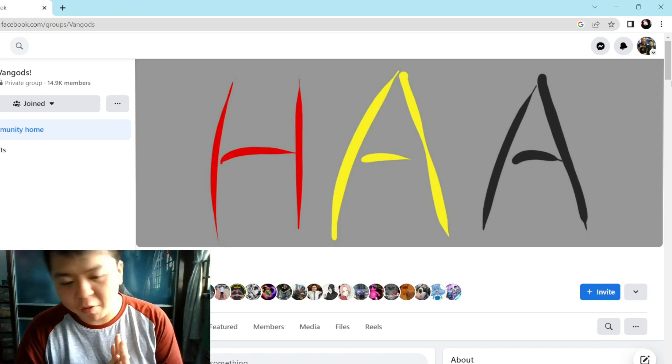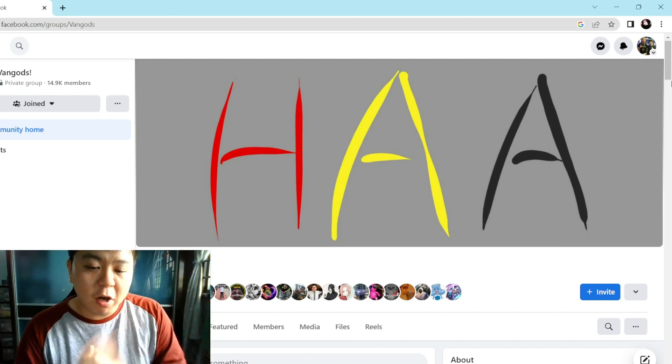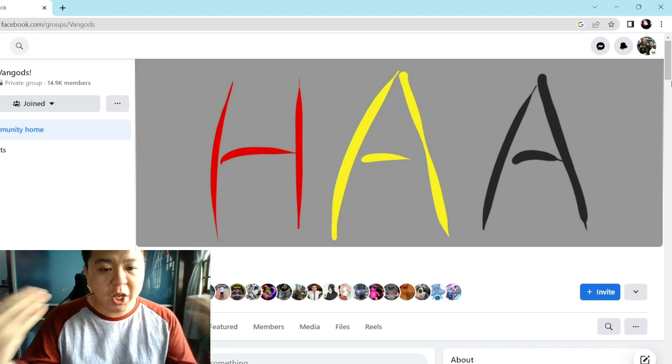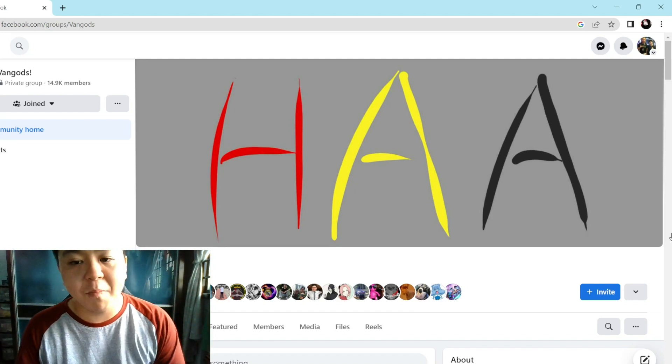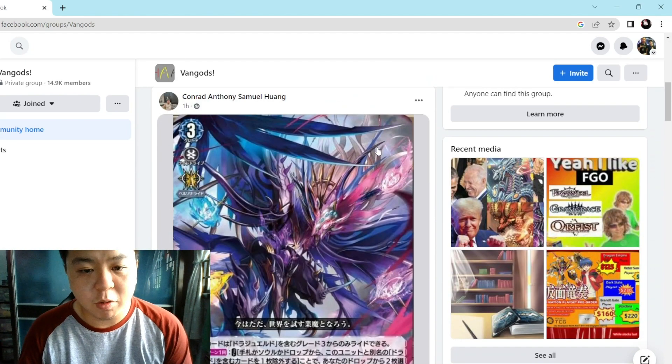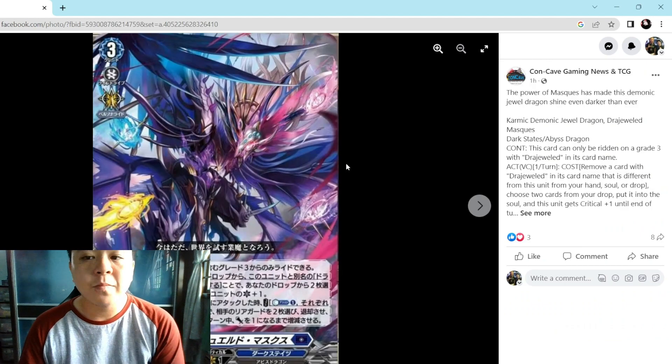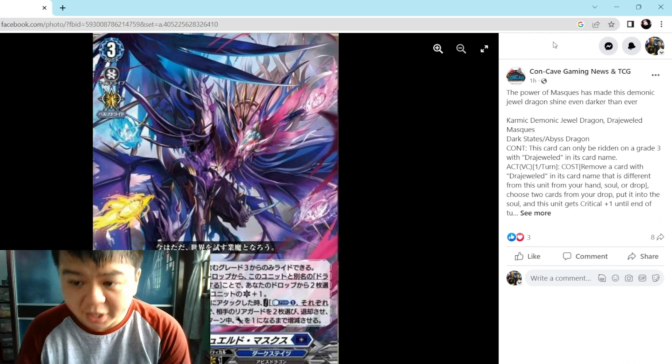So if you haven't watched the latest episode of Cardfight Vanguard Overdress Season 2, they finally revealed Draw Jewel Mask. Now we are here at Vanguard's, where I normally get my Vanguard news, and scrolling down we can see Karmic Demonic Jewel Dragon, Drajeweled Masques.